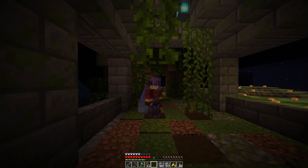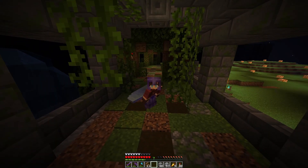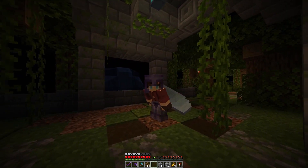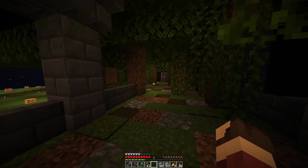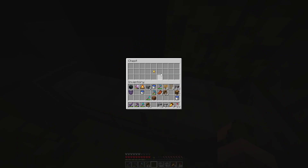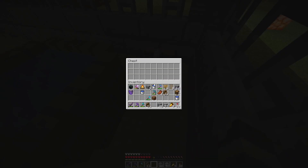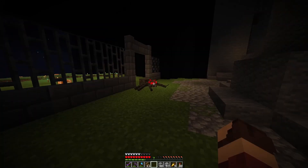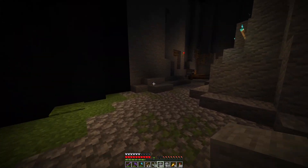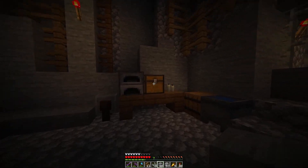Apart from sneaking around, finding a key, and getting out in one piece, there's also a scoring system based on the total value of loot you find. Let me show you a couple of examples of the hidden loot chests — there's one tucked just behind this wall, and another in the corner with the water barrels. I'm probably not going to show all the secrets in every episode, to keep things secret for people who will actually play the map. Can you spot any secrets?